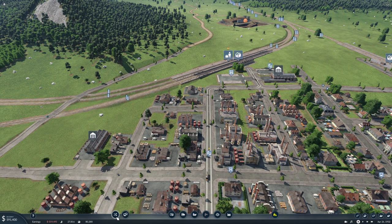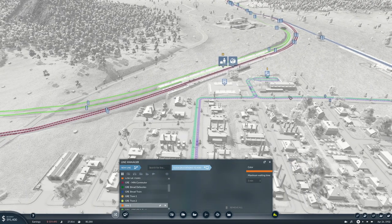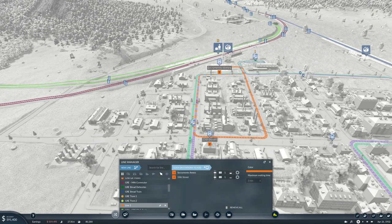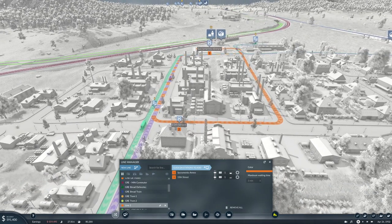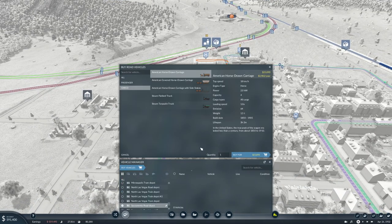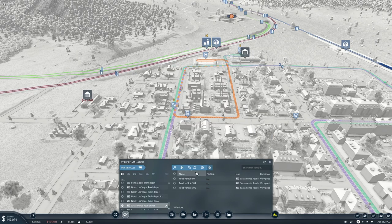Okay, we'll set up a new line going from there to there, and that is red — this will be Sacramento Fuel Delivery. And we need to buy some vehicles for you, let's buy three. We will make you red and set you on Sacramento Fuel Delivery.